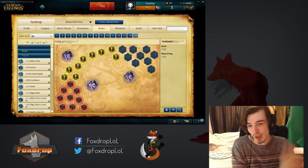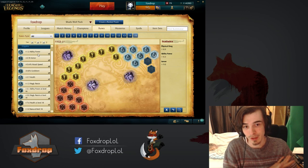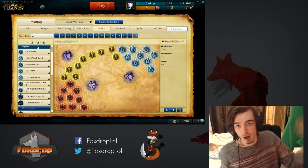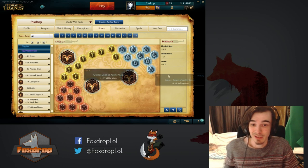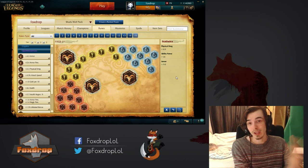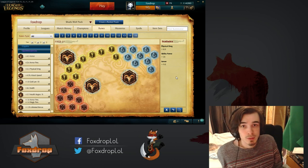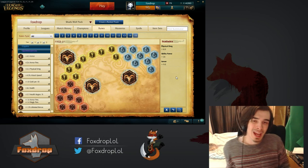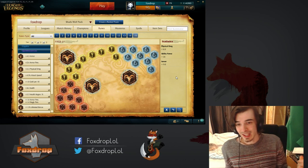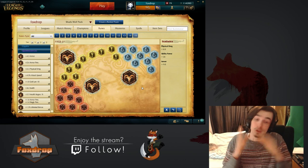Now this is where things get different. We're not going for MR blues this time — we're going for flat ability power blues. Flat AP is pretty standard: it means your abilities will do more damage if you are a mage. And for quints, go AP as well. This page gives you 26 flat AP at level 1, which is good for your lane phase. Whether you're harassing with your spells or last hitting with them, it gives them a little bit of an extra kick. These AP runes really do help you quite a lot on AP champions.